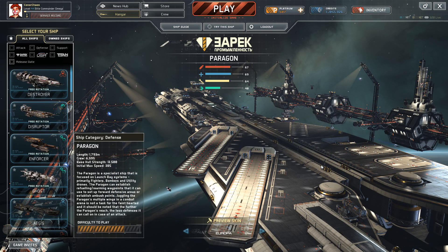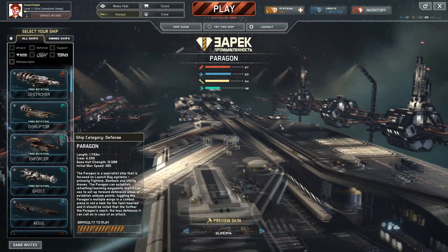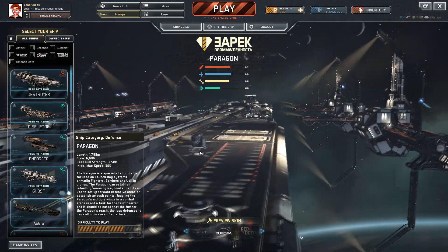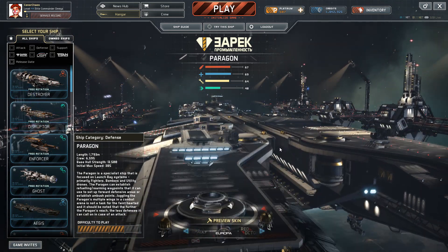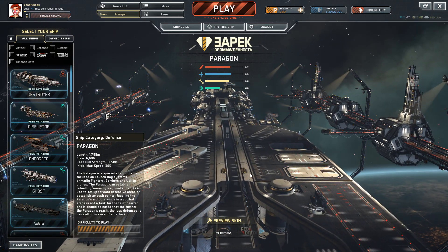Hello there, fellow space captains. This is Conor and welcome back to another Fractured Space Ship Overview. Today we are going to be taking a look at this big fella here, the Pyragon, which is actually the only carrier in the game — well, a ship designed to be specifically a carrier.